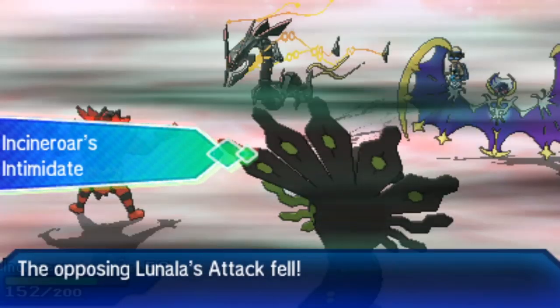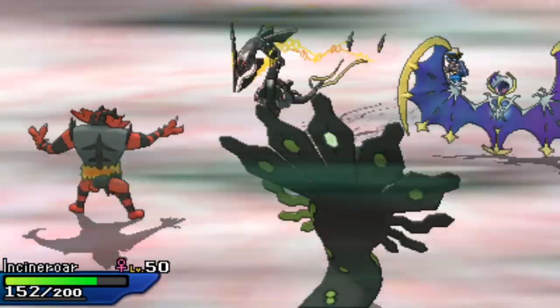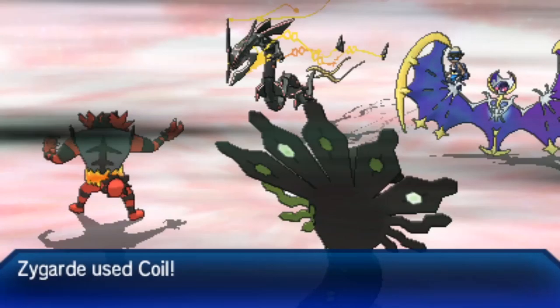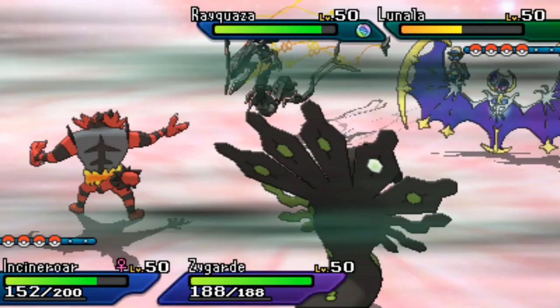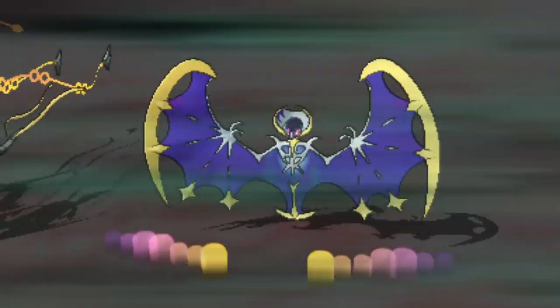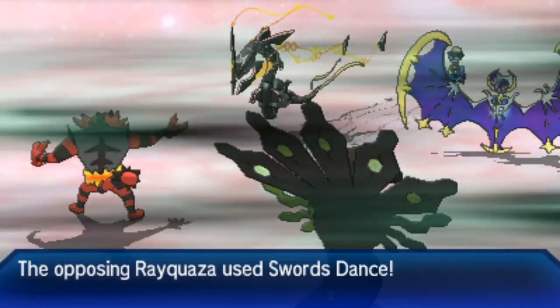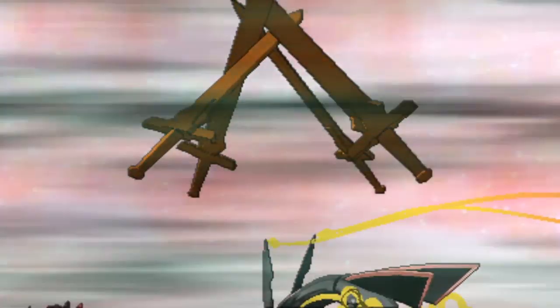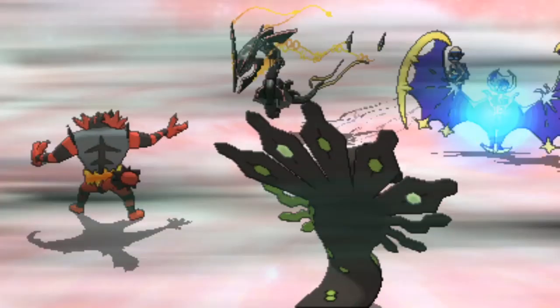It's a revolving door of Pokémon as Incineroar cycles Intimidates, dropping Rayquaza to minus two attack. Rayquaza uses Swords Dance to nullify those Intimidate drops and get back to neutral. Zygarde uses Coil to boost its attack, defense, and accuracy. Lunala might have a Z-Move to apply pressure, but instead goes for Wide Guard, perhaps anticipating Thousand Arrows from Zygarde. Rayquaza uses another Swords Dance, not feeling too threatened.